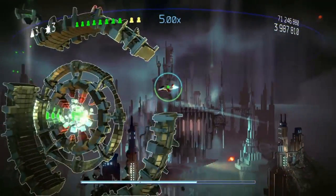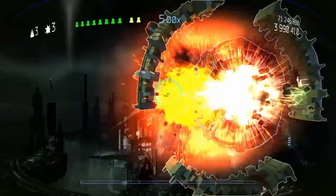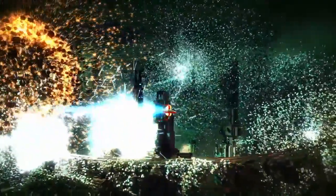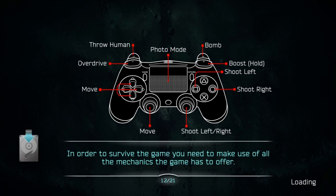So we destroyed its outside, like its shelter. We can make the explosion by having overdrive — by letting go at the right time. It has pixels, but in a really cool and creative way. So we got 9 million points in our first go. In order to make use of all the mechanics in the game — there's the boost, there are bombs, there's the overdrive.